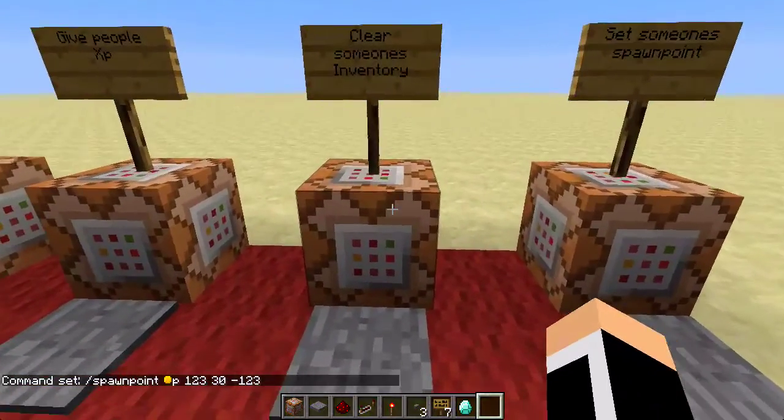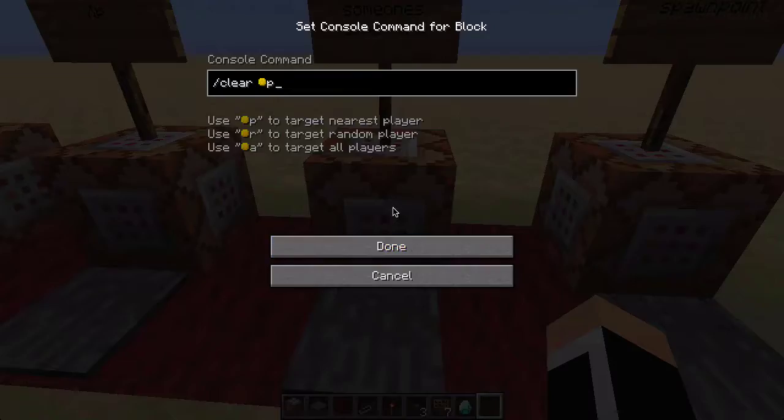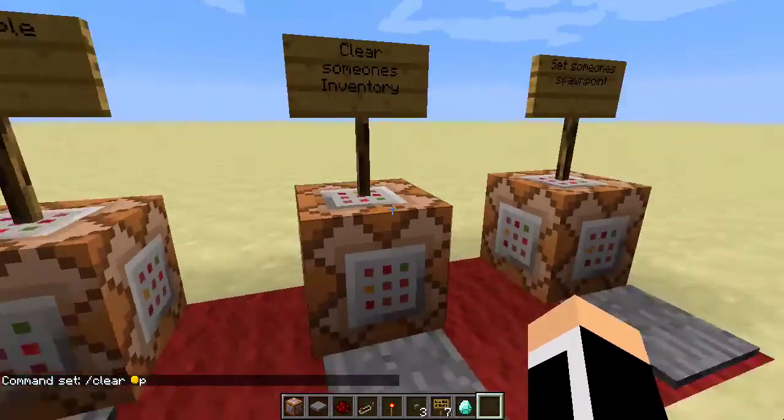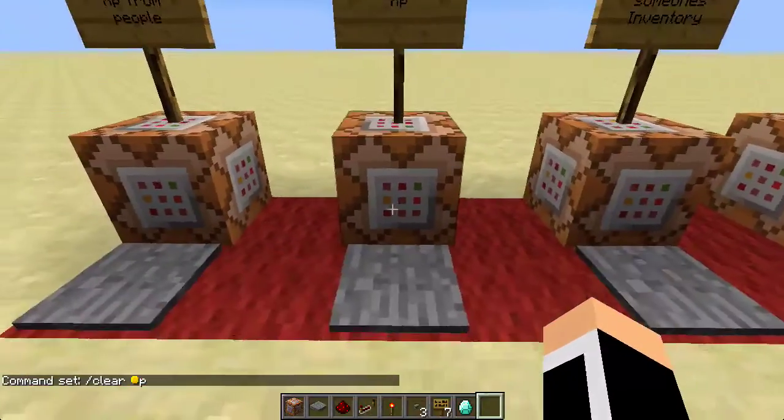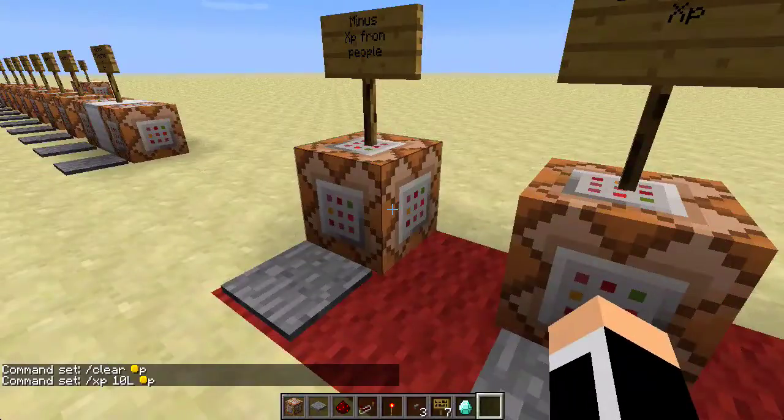You can also clear someone's inventory if you're playing on a server or a LAN world. You say slash clear and target the nearest player, and that clears someone's inventory. You can also give XP to people by writing slash XP 10 L, and then target nearest player, a random player, all players, or just the player's name. And you can also take XP from someone if you set a minus value before it.